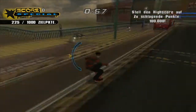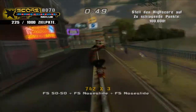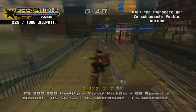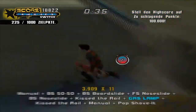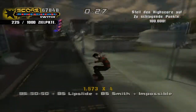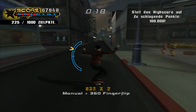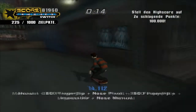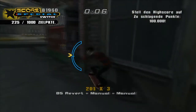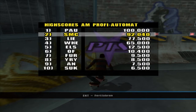100.000 Punkte – wird schwierig, aber nichts was wir vielleicht nicht schaffen könnten. Wir versuchen es einfach mal. Wir haben 67.000 und nicht mehr so viel Zeit, wir müssen noch ein paar Tricks machen. Das hätte es quasi sein können, aber irgendwie sollte es nicht werden. Oh, das wird ziemlich knapp. Jetzt noch mal ganz schnell hier – alles was geht irgendwie rausholen. Jetzt bloß nicht verkacken beim Manual. Wir haben es nicht geschafft.